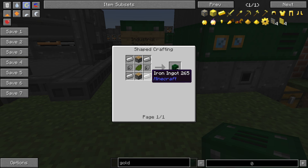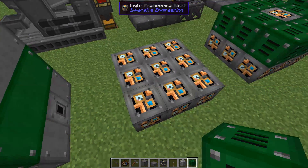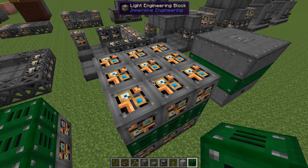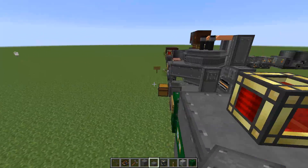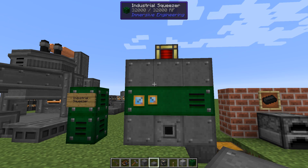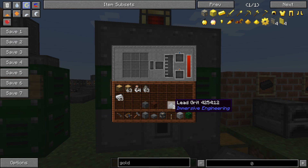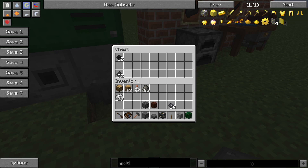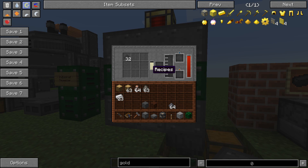How do you craft the electrodes? You need another machine — the industrial squeezer. It's made from iron pistons, iron, and mechanical components. Nine light engineering blocks at the bottom, eight industrial squeezer blocks around one engineering bearing, then engineering blocks again. Give it a whack with the hammer and your industrial squeezer is finished. Now throw your coke dust into the squeezer and it will start to work.